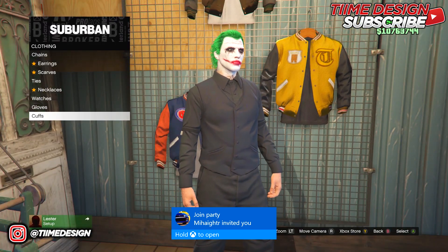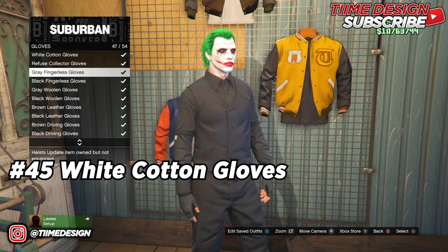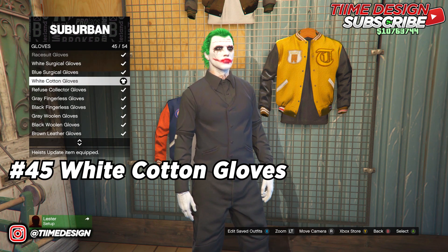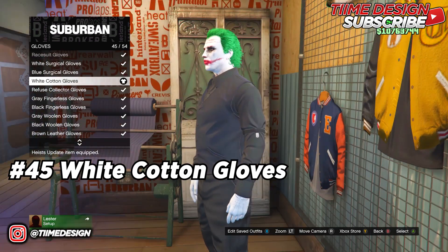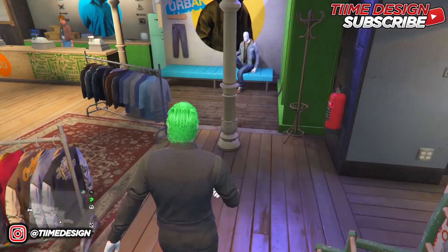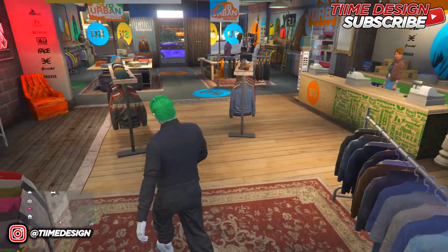Come over to Accessories, go to Gloves, and purchase the white cotton gloves number 45. If you already own the white surgical gloves and want to save cash, you can just use those instead. If not, put on the white cotton gloves.